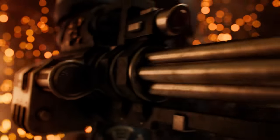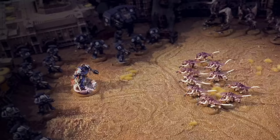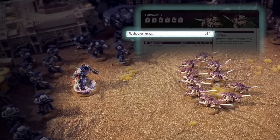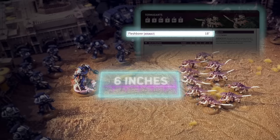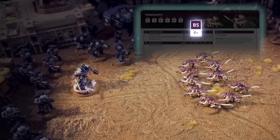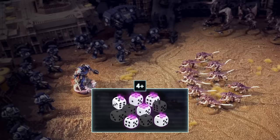The shooting phase is where you unleash the deadly ranged weaponry of the far future upon your foes, from explosive bolt fire to living biological projectiles. Our Termagants want to shoot at the Captain, but first we need to see if he's in range. The datasheet tells us how far we can shoot our flesh borers — up to 18 inches. The Captain is only 6 inches away, so he's in range. Each Termagant gets to make one attack with their weapon. We'll roll one dice for each attack, and we need to roll a 4 or higher to hit. We roll 10 dice in total, looking for 4s, 5s, and 6s — 6 successes.